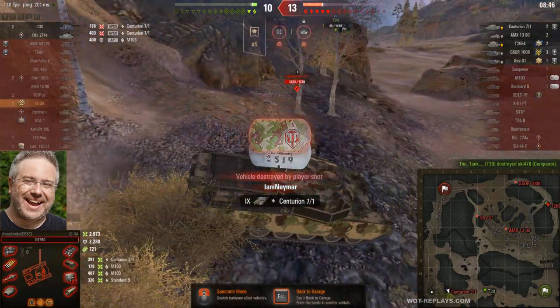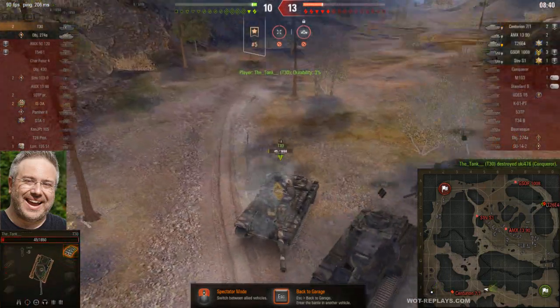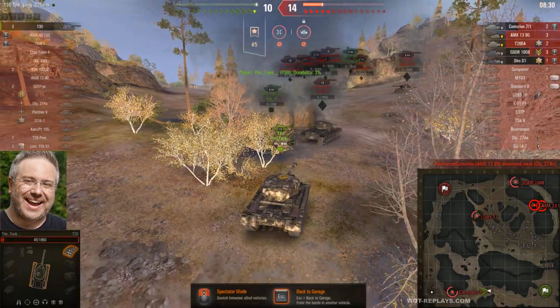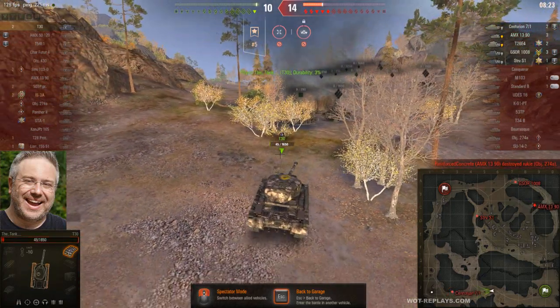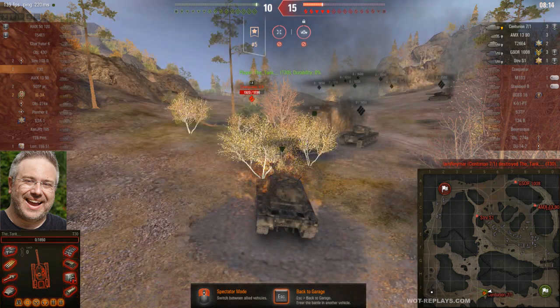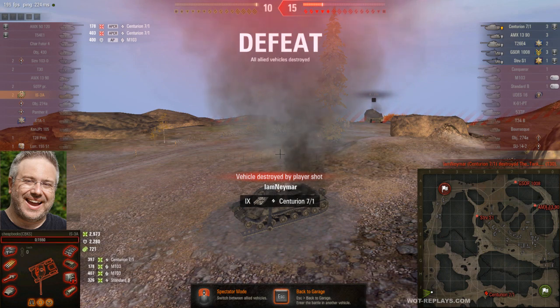Enemy is hit. We got 3,000 damage — pretty good. Wasn't able to help out my ally. He's got most of his HP. I don't think he's doing the right thing. He should have confronted him, he can hide from the guard, should have gotten in a sneaky shot. Maybe he wasn't reloaded. I don't know.